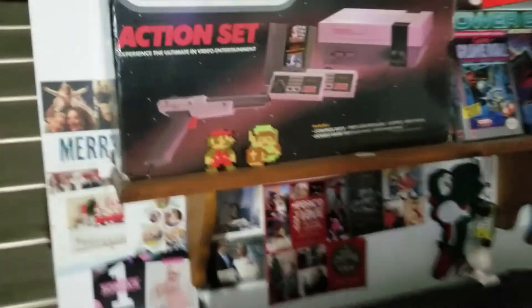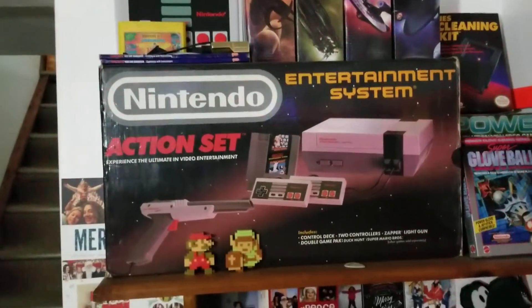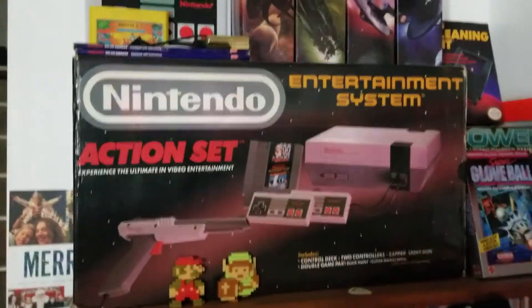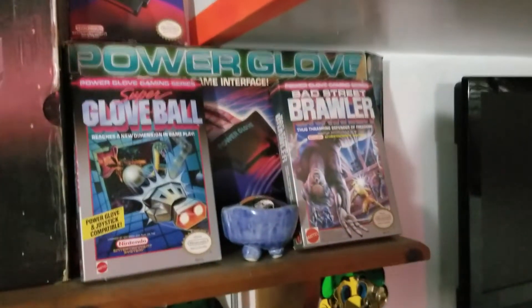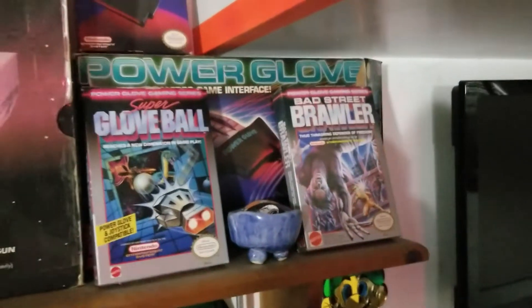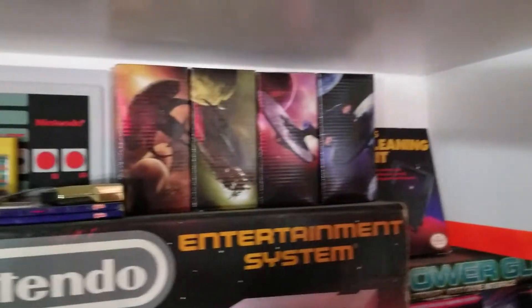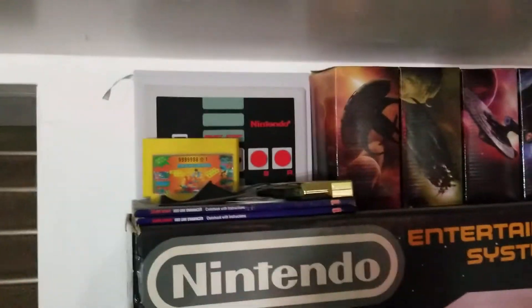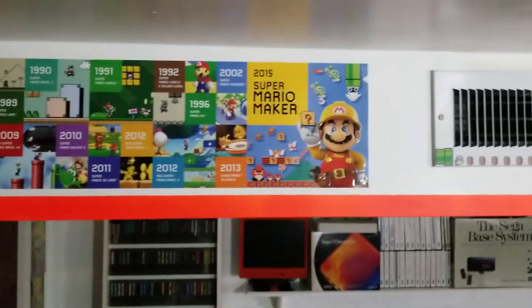Getting to the final pieces here — we got my complete-in-box NES Action Set. Over here we got the Power Glove with the Power Glove games, all complete in the box. Then just some random things up here, and a little Mario poster.